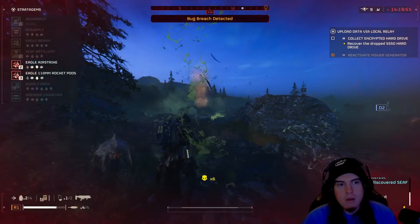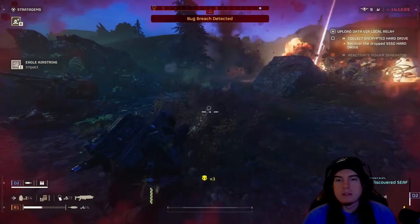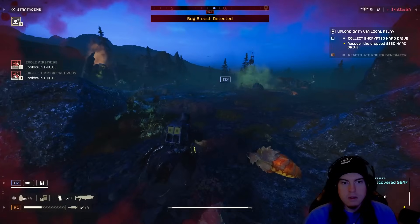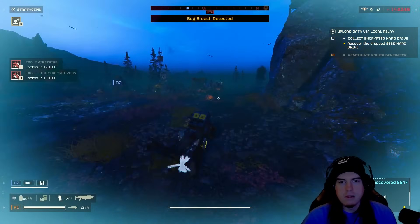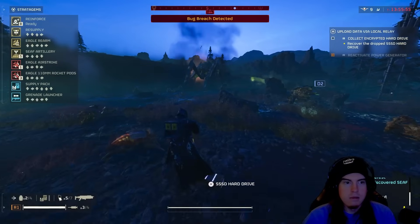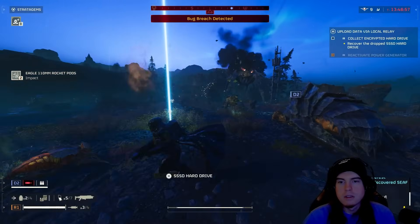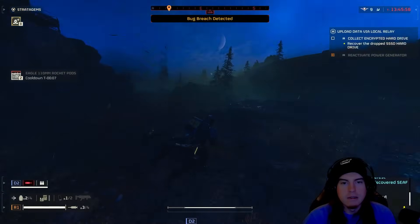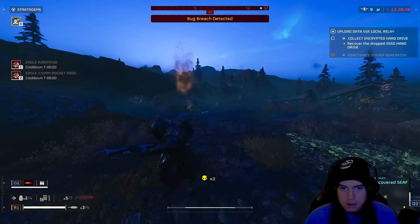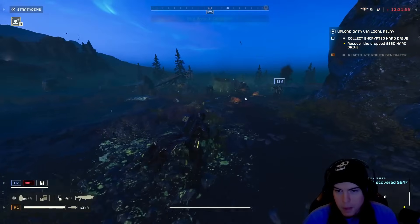We've got another one of those bug breaches — grenade launcher is coming in handy. This is more of a plains area, flat ground. Getting spit on by that tick just slows me down. Then we've got another Bile Titan starting to vomit. The rocket pod is able to take him out after he'd taken a few shots from the railgun — let's make sure we note that the railgun was striking him before the rocket pods landed. That's the power of the rocket pod.